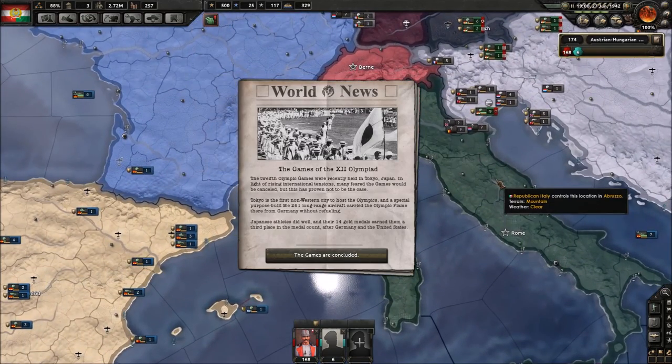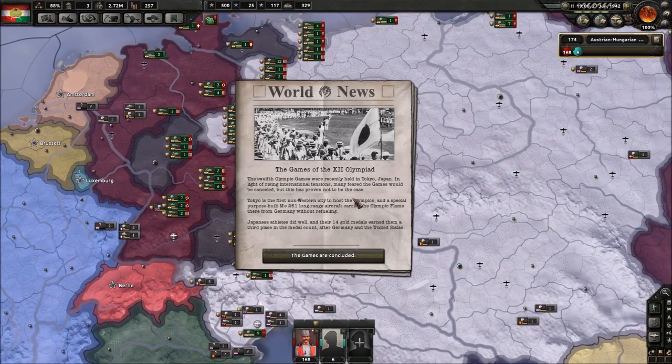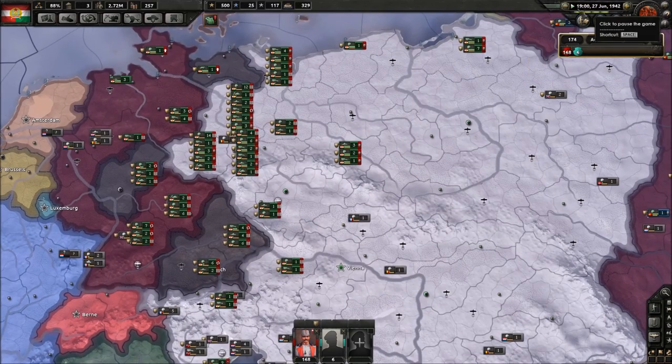The 12th Olympic Games were recently held in Tokyo, Japan. Many feared the games would be canceled due to rising international tensions, but they were not. Tokyo was the first non-western city to host the Olympics. A special purpose-built ME 261 long-range aircraft carried the Olympic flame from Germany without refueling. Japanese athletes did well with 14 gold medals, earning third place after Germany and the United States. The games are concluded — and so is World War II.